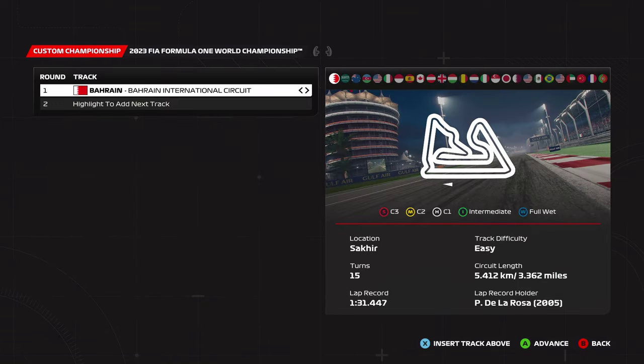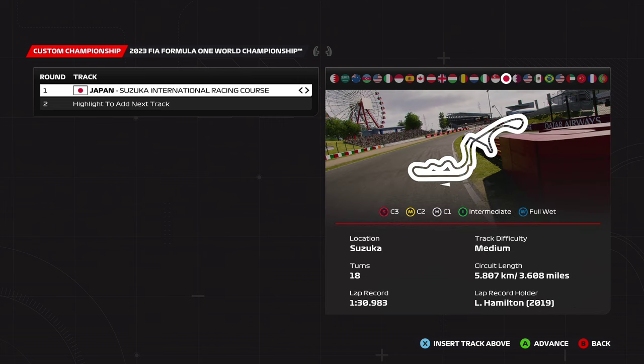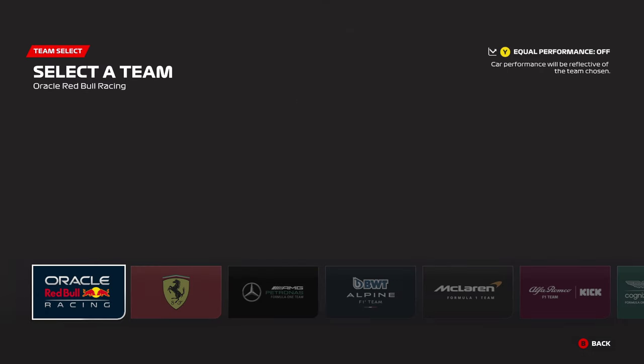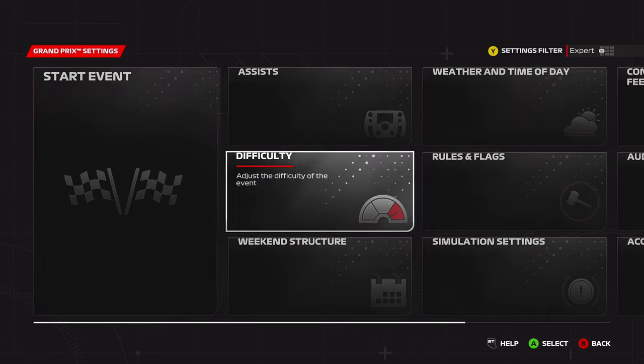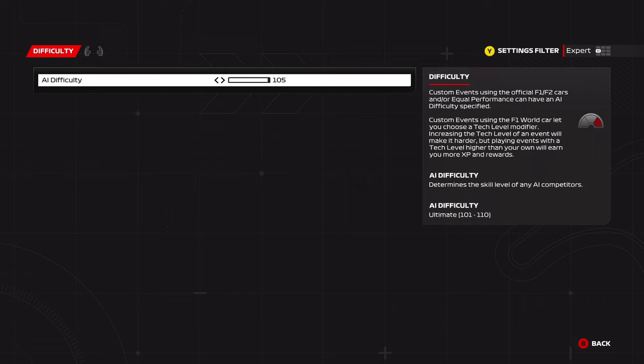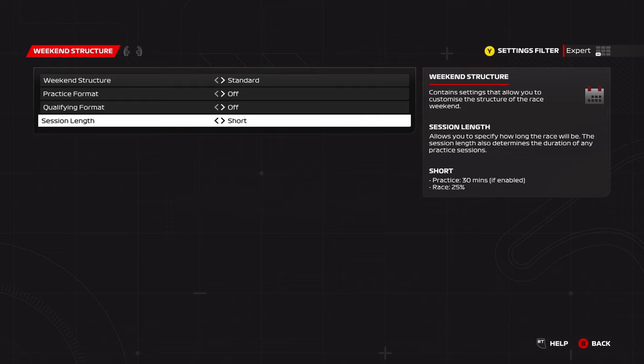Welcome back everyone. This is part 3, and we're going to be talking about all the different race lengths in F1 23 and the strategies you need to employ — 25, 35, 50, and 100 percent races. Part one covered tire pressures for dry, inters, and rain. Part two covered downforce levels, fuel calculations, and tire wear. Now in part three, let's move on and talk about the strategies.